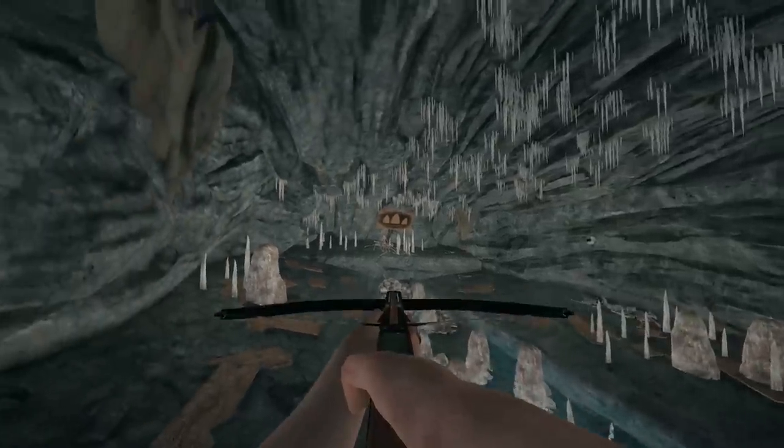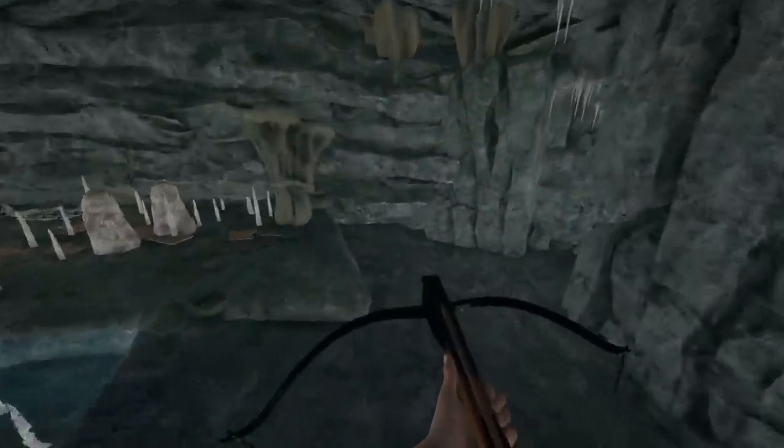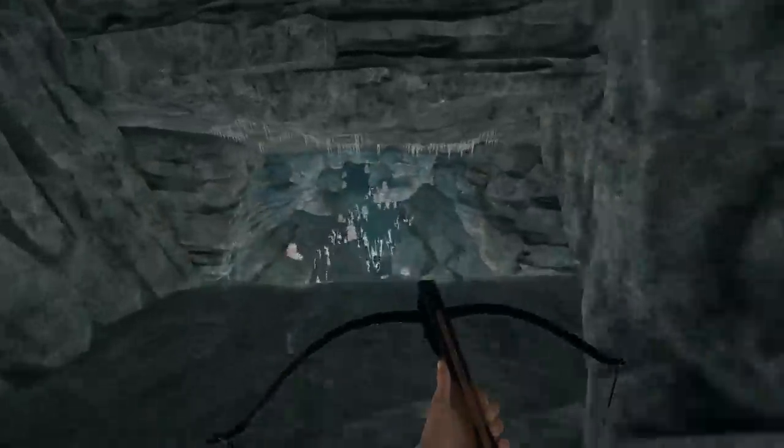Once you've completely looted this cave — got the crossbow, some bolts lying around, and the schematic over in the corner — all you've got to do is repeat the steps in reverse. Follow the cave out until you reach the water, dive under, swim up to exit the cave, exit the ship, and you are good to go.